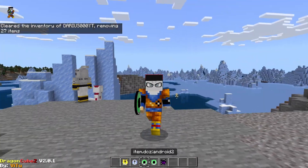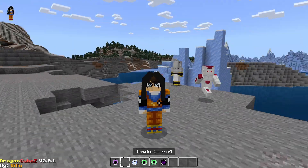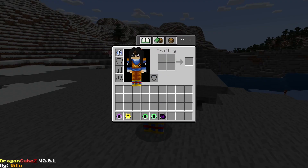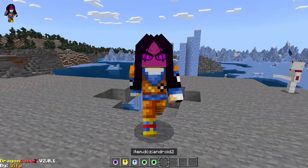Each race has all of the forms. We have the first one, we have 17, Super 17, Android 2, Android 3, and then we have the God of Destruction Android mode.